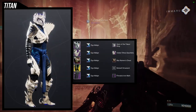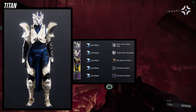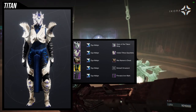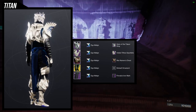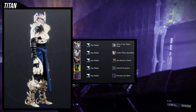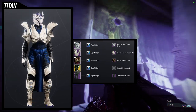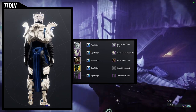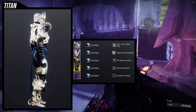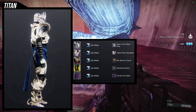To start off, we're using the arms — the Veil Tithe gauntlets. For the helmet, the Helm of the Taken King is what we're using because I think it pairs really well with the arms. The chest piece is War Newman's chest piece, the exotic boots are the Abeyant Leaps, and for the mark we're using Finala's Iron Mark. I'm actually really proud of this one.